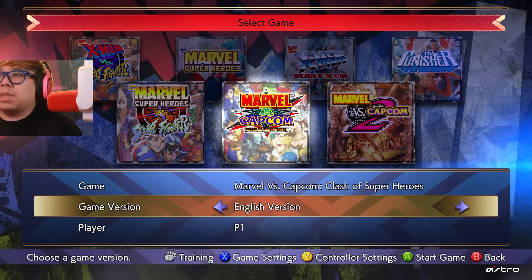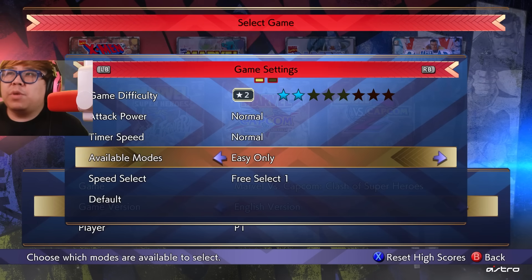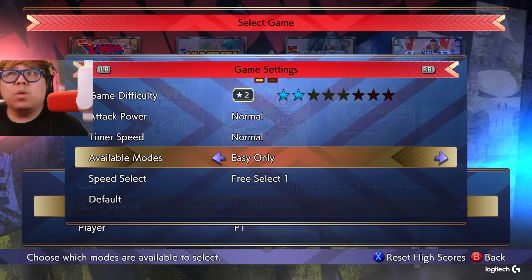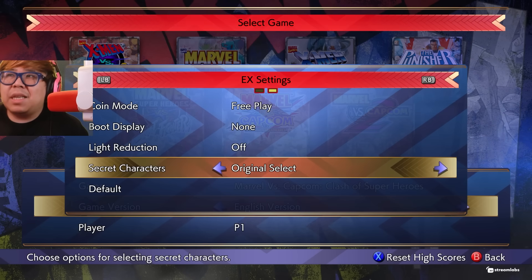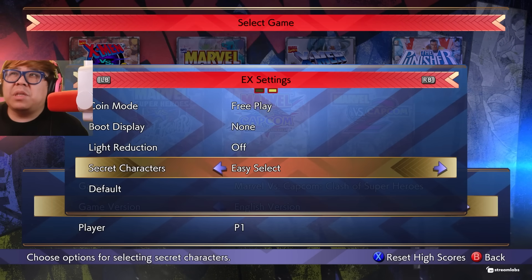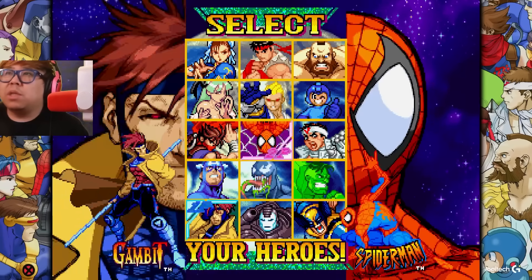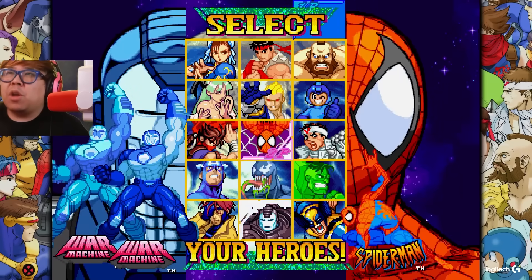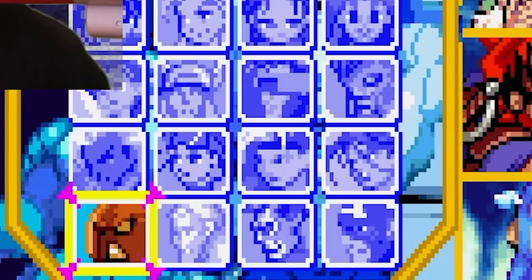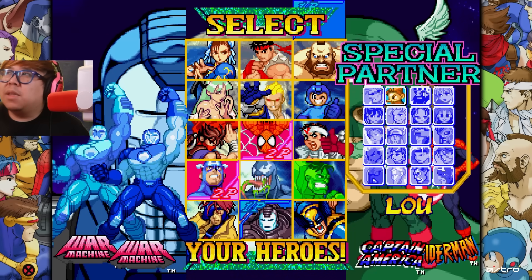Let's try the other games. Going to Marvel vs Capcom 1. Game settings - game difficulty, let's go default. Available modes: free select, manual only, easy mode - that's like Capcom's modern mode for Marvel vs Capcom. EX settings - you get easy select. You can even disable the secret characters. If you just tap the button you can go straight to the secret characters, so remembering the code is not necessary anymore. You can choose your assist like that - it's like Marvel vs Capcom 1 PS1 style.